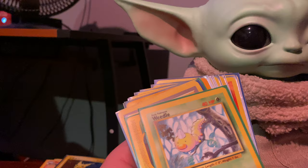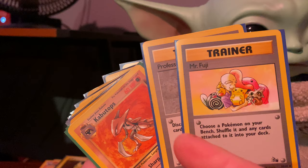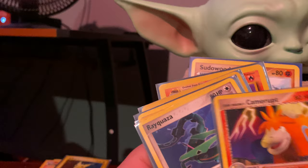Fearow from Base Set 2, Magmar from Base Set 2, Weedle from Base Set, Caterpie, Mr. Fuji from Fossil — this is a sick card, man, look how nostalgic. The red cheeks Pikachu, oh! Professor Oak from Base Set, Kabutops from Fossil, Kabuto from Fossil, Alakazam from an e-reader set, Team Magma's Camerupt.